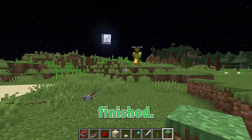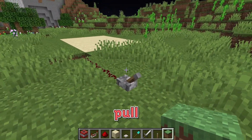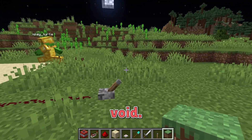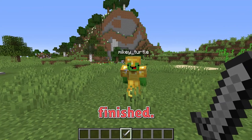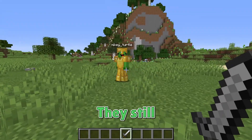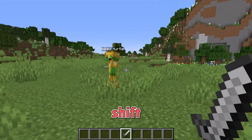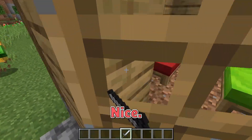It's finished. We can lure the mutant zombie here, and then pull the lever at the right moment to make it fall into the void. Our security measures are finished. No matter what happens, the zombies won't be able to escape. We have the night shift together, Mikey, so let's take a nap.